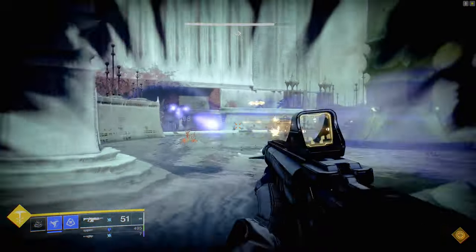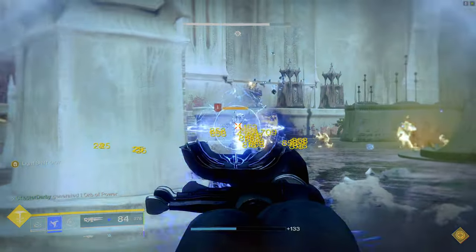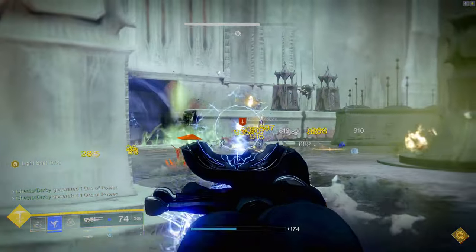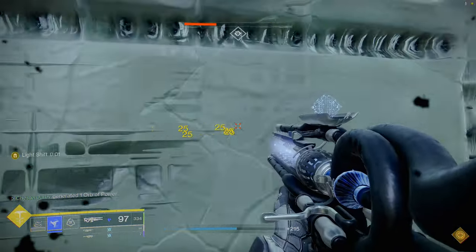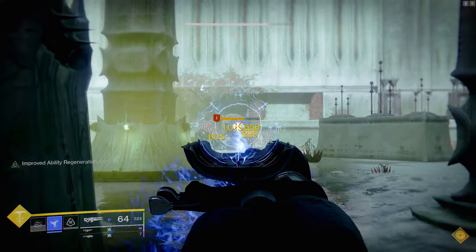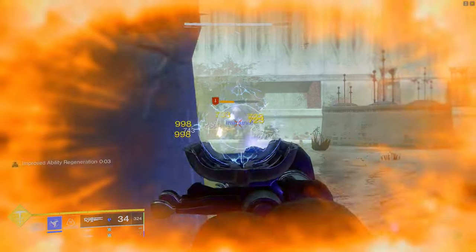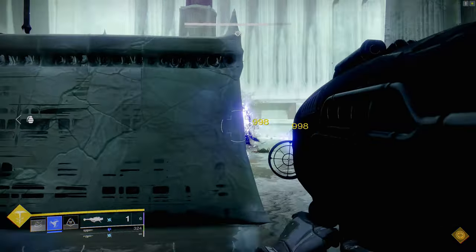Some gameplay footage of the Revenant Hunter build I'm going to show you today, and this is in the Legendary Witch Queen campaign. As you can see with Ager's Scepter, we are just freezing targets. This build is very strong, guardians. What I like to do is just get the red bars frozen, and once you defeat them they create a shatter burst, which will freeze nearby targets.